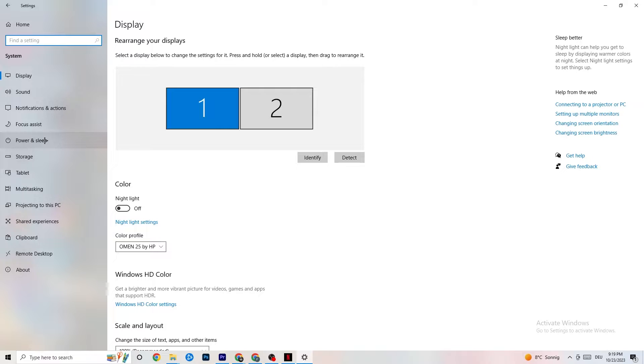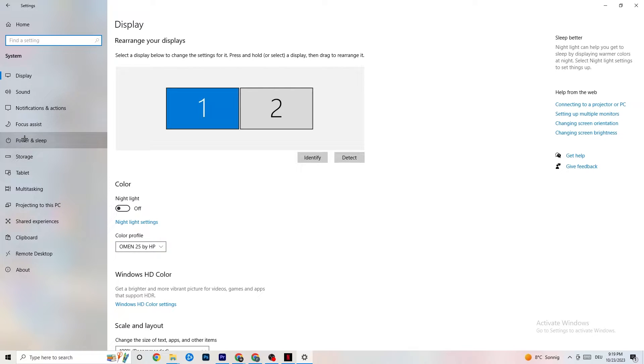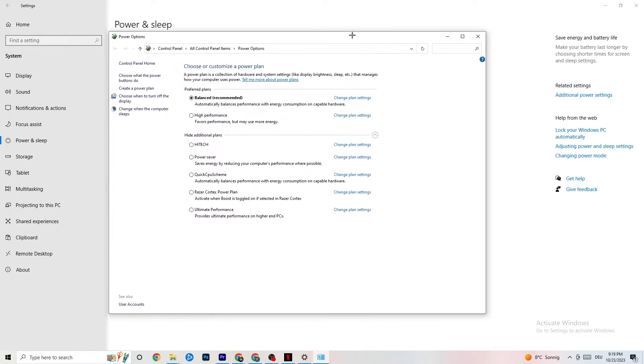Go back once, then hit Power and Sleep — the fifth option. Click on Additional Power Settings on the right side. You'll see plans like High Performance, Power Saver, and others. The most used are High Performance and Balanced. I can't tell you outright which is best — you need to check it yourself. Click into High Performance or Balanced and see which runs better with your PC.